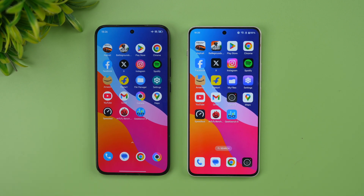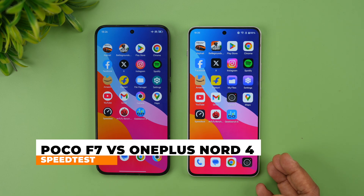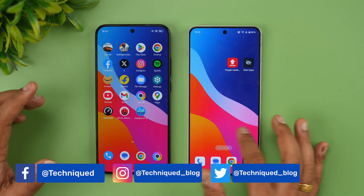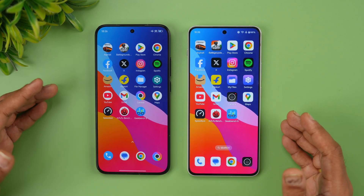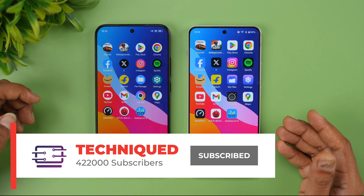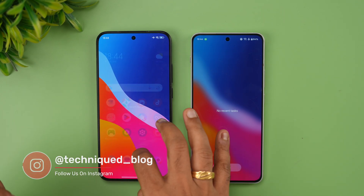Hello friends, welcome back to Technique. In this video we will be doing a quick speed test comparison of the newly launched Poco F7 and the OnePlus Nord 4. These two devices are around the same price segment — both around the 30,000 price segment — with really great hardware: LPDDR5X RAM, UFS 4.0 on the Nord 4 and UFS 4.1 on the Poco F7. The Poco F7 has the Snapdragon 8s Gen 4 while the Nord 4 has the Snapdragon 7 Plus Gen 3. Both are really powerful, but the Snapdragon 8s Gen 4 is more powerful.